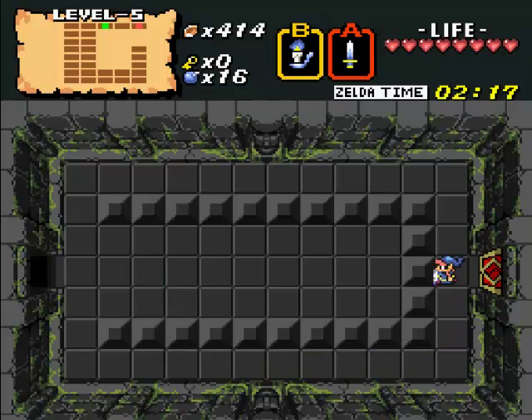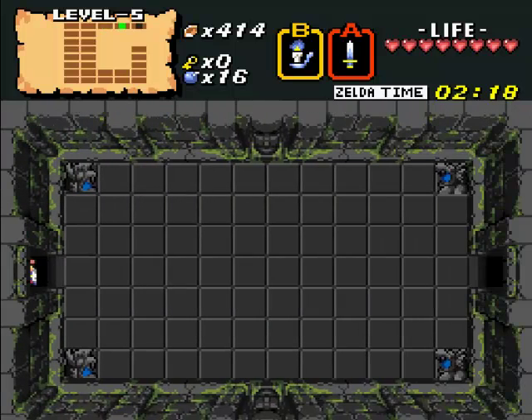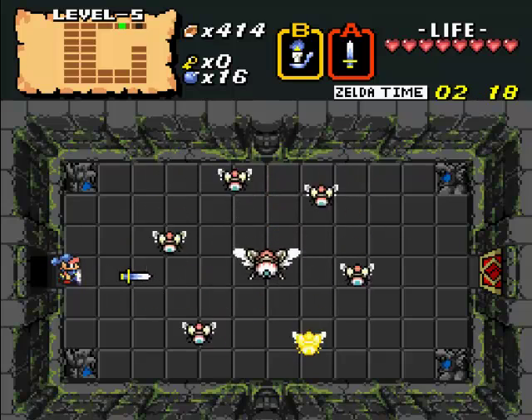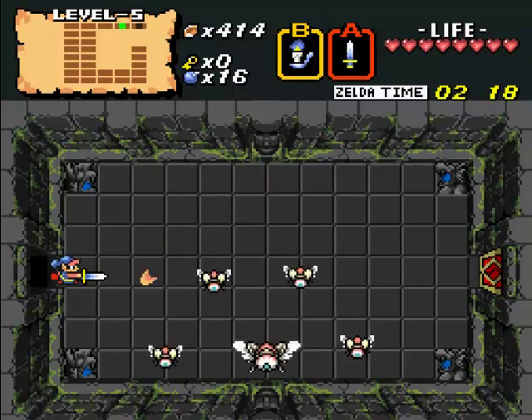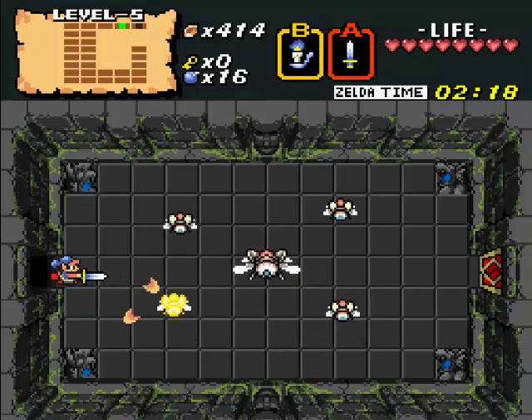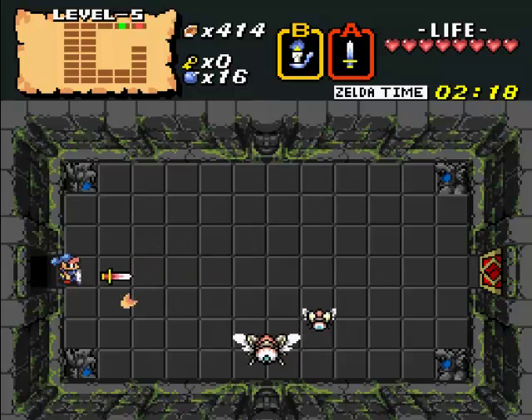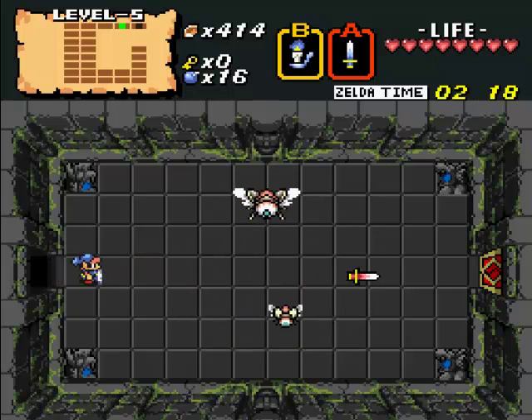I just wish that the overworld was as big as the original game, but it makes it easier, I guess. Now, this guy right here — you remember this guy from level nine, Patra? I hated him. Yeah, he is back and he is the boss of level five. It's like an updated version of him. I think he's much easier.